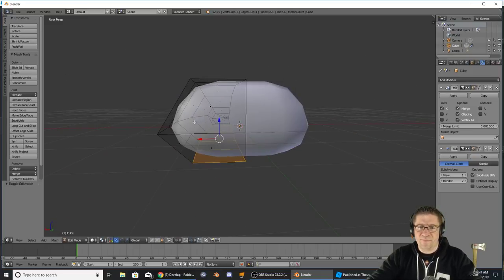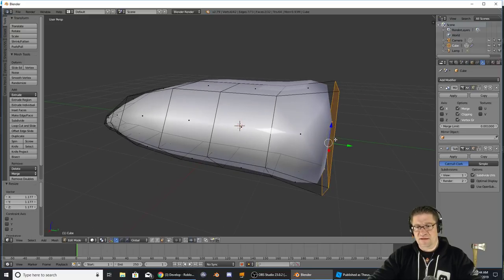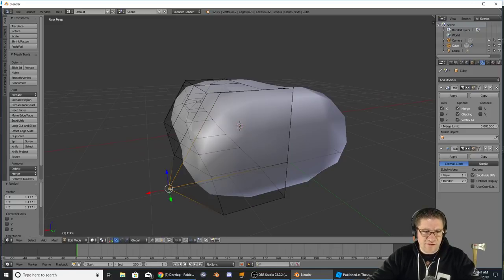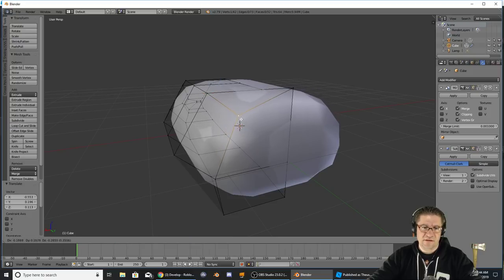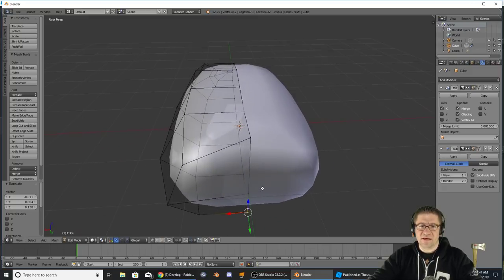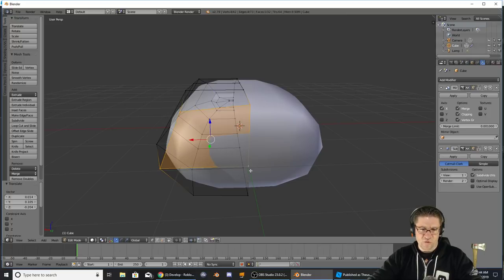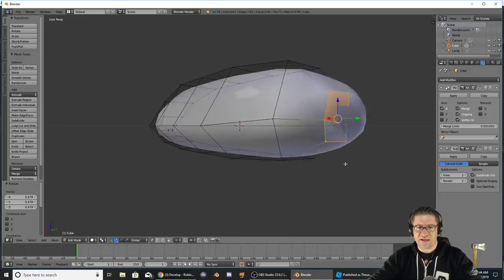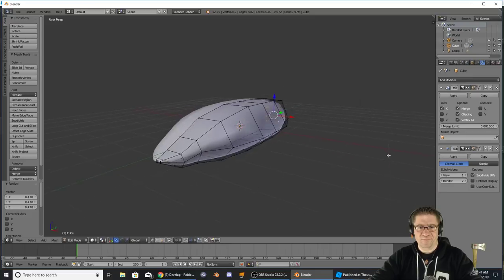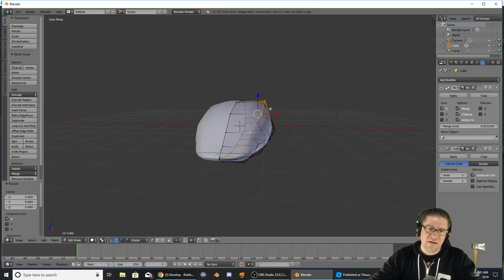Now if we go back into Tab, I should be able to grab these back ends, hit E to extrude, pull those out, scale those up just a little bit. I want to grab those vertices and give that more of an oval shape towards the back, because I want it to be more like rockets. Let me grab that down. Now let's do one more extrude on the back, extrude, scale that down. Then I'll hold Alt and grab, scale it on the X axis.